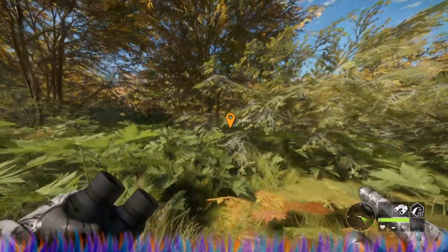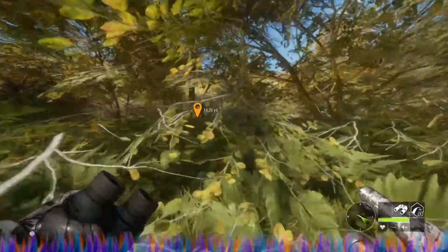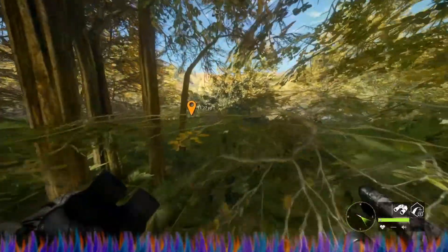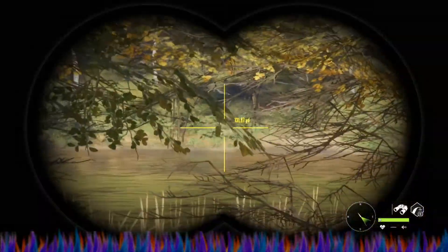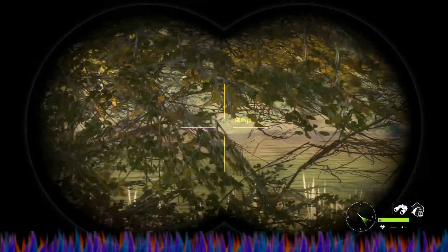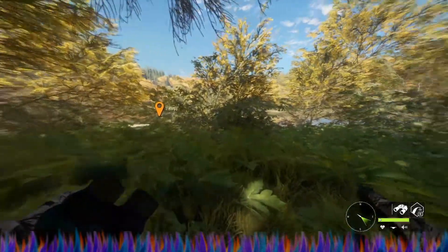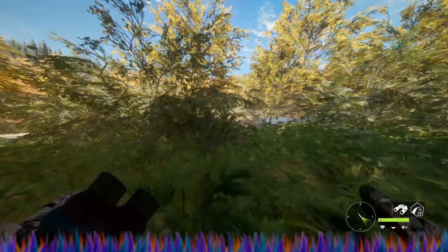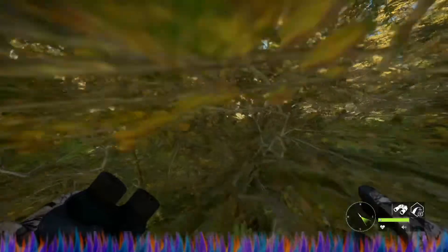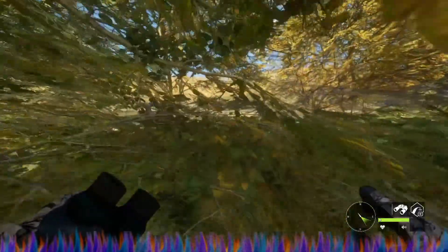We're getting pretty close now, over to the edge of the lake. I'm going to try to sneak out here a little bit, hopefully not be too visible, and spot across the lake. It looks like I'm about 130 to 140 yards from the other side of the lake, so I need to be very careful — he could easily spot me at that distance. I'm trying to stay behind the bushes as much as possible, going pretty slow.